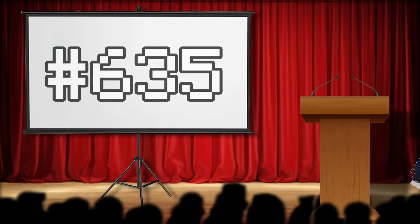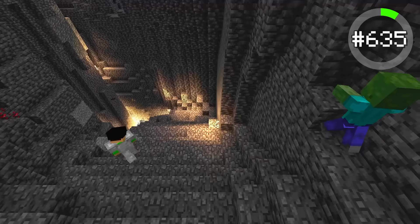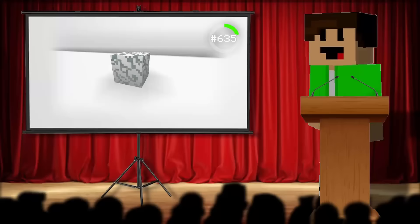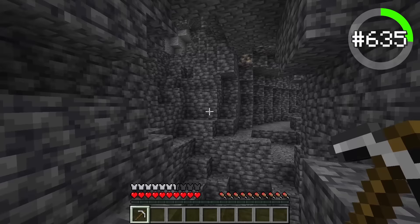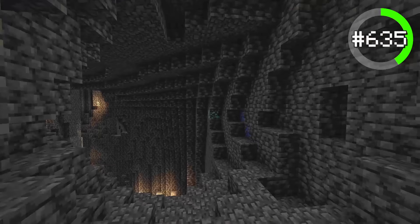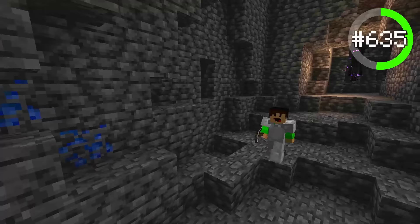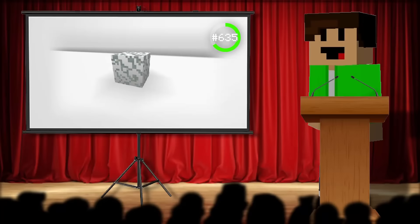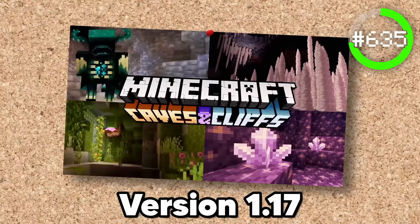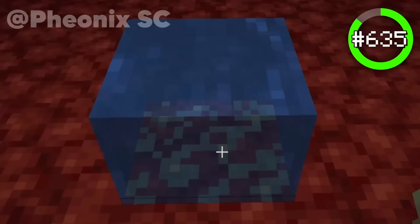Kicking us off in F tier, we have number 635, the Glow Lichen. Not only is this block very ugly, but it also has no purpose either. You could use this block for lighting, but it only emits a light level of 7. The reason why I dislike this block so much is because when we go mining and see what looks like diamonds in caves, we get really excited — but when we go to mine that diamond, that is no diamond, my friend. That is our good friend, the Glow Lichen. This thing also broke the game back in a snapshot in 1.17, where the Glow Lichen would allow you to place water in the nether. The Glow Lichen sucks.